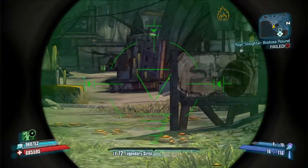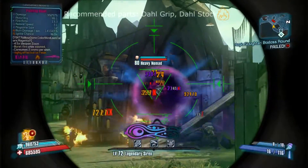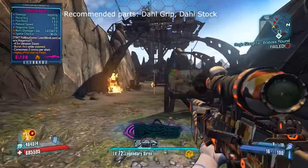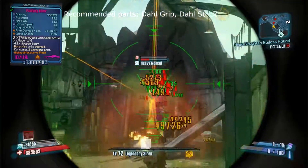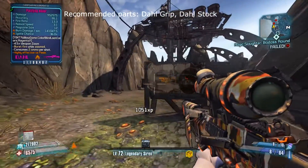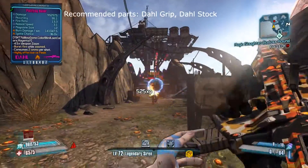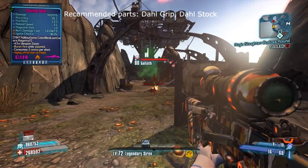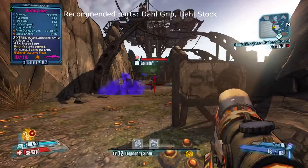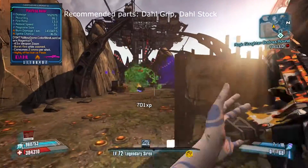Next up, I've got a massive surprise, and that was the Dahl Rayla. Out of all the sniper rifles, this one I expected to be the worst, but it actually had the highest damage output while maintaining some usability. The Hyperion Sniper was a close second, but its sustained DPS just couldn't match the Dahl Rayla for some of the beefier enemies, such as badasses, goliaths, and nomads. The Rayla also has a unique ability that allows it to shoot through the goliath's helmet, which took me by surprise when I was testing.